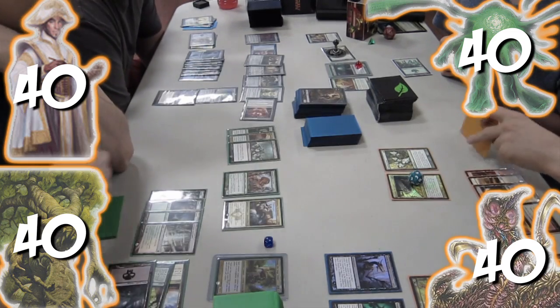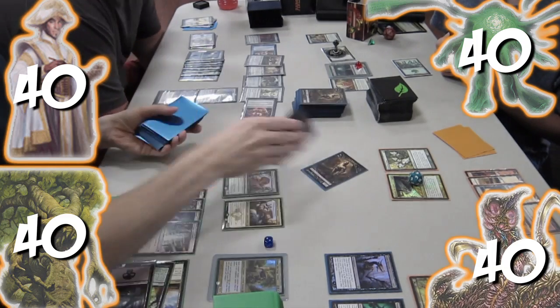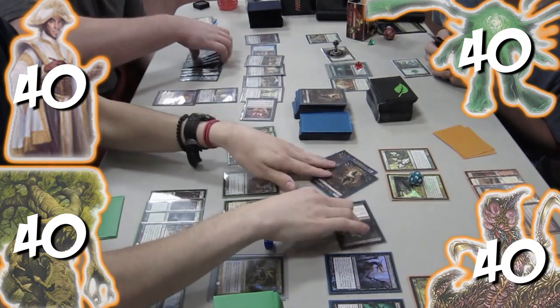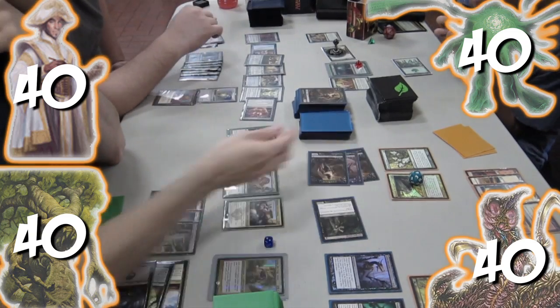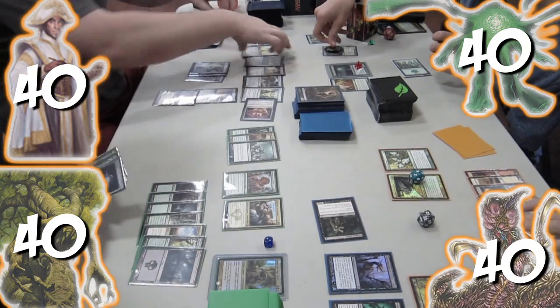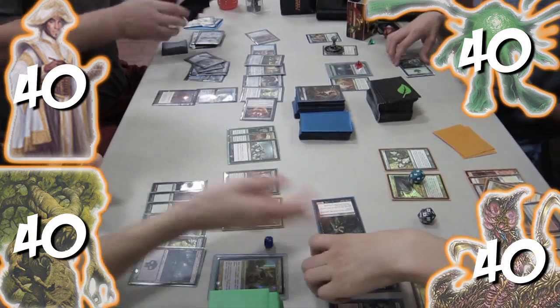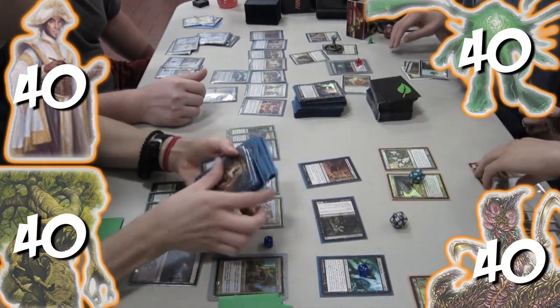The horde recasts Festering March again, killing all of Jon's Indestructible creatures. The horde then plays three zombie tokens and a Diregraf Ghoul. The Ghoul enters tapped, and the other zombies attack, all of which I block and kill. Jon adds counters to the Legion and then makes twelve soldiers. The Aura Shards blow up Grave Betrayal. We attack and mill the rest of the horde's deck.